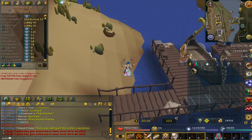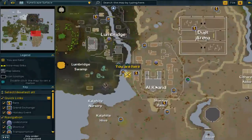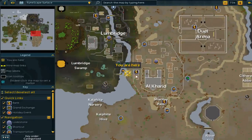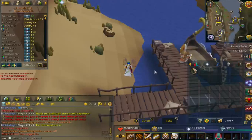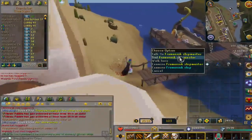I'm going to try to explain this the best way I can. If you don't have your Ring of Kinship and you want to get to Demonheim, come here. Check this out on the map — there's Al-Kharid, there's Al-Kharid Bank, and we're just west of it. Sail with this guy, the Fremnik Shipmaster.